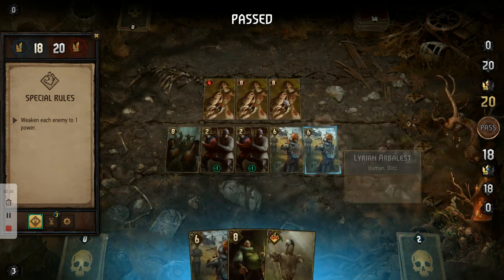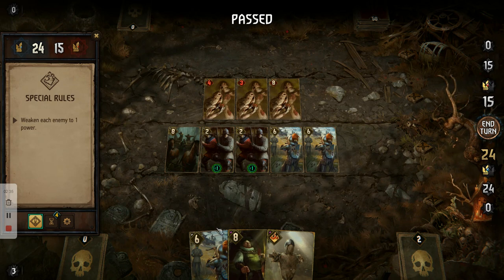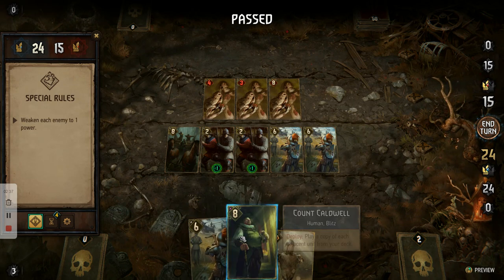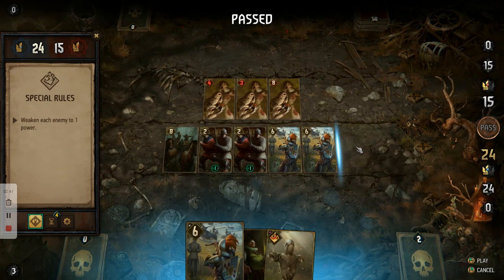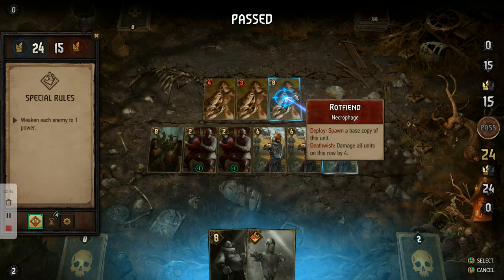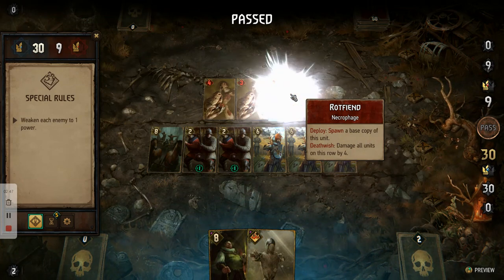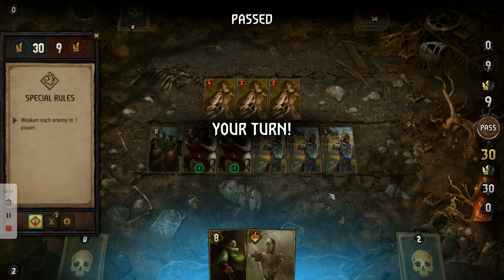We're then going to release another arbalest to damage the second rot fiend by five, taking it down to three, then end our turn. Then we release the last arbalest to hit the last rot fiend, taking it down to two, and end our turn again.